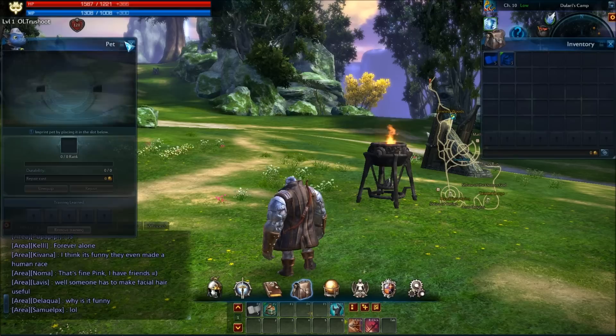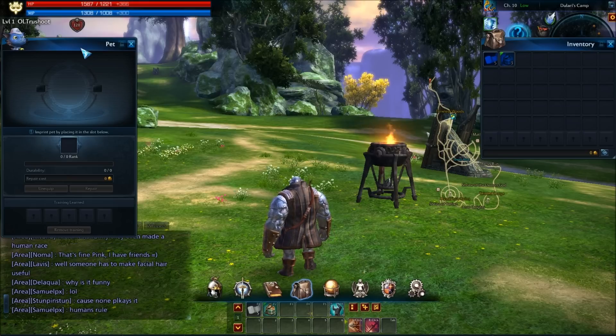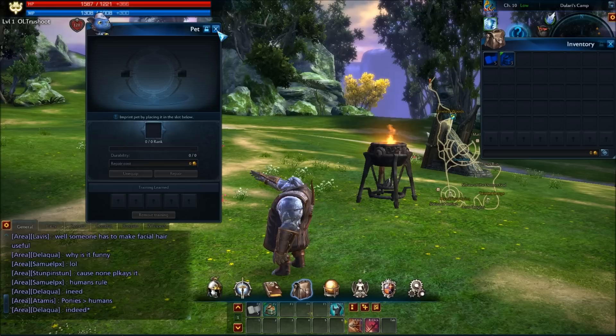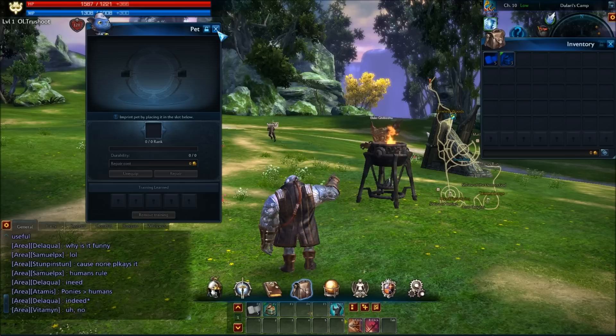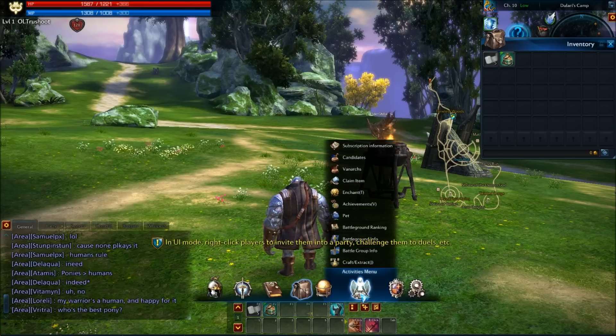There's a pets section. I haven't gotten a pet yet, but I know mystics get certain thralls. I'd guess pets work as minions or assistants that help you in combat, similar to other MMOs. You might find them, buy them, or receive them at a certain point — similar to how mounts work. Mounts are given to you for free once you reach around level 11 or 12.